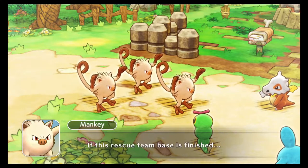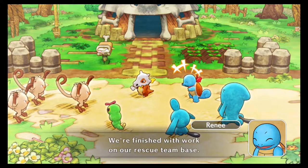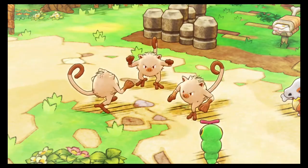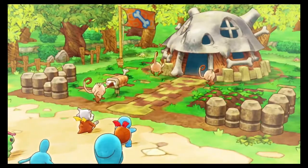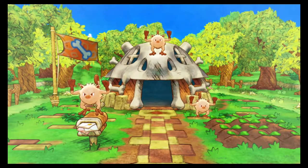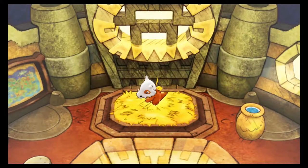Someone asks if the base being finished means no more peeled chestnuts. We're finished with work on the base — to the Manky gang, sincerely thank you for everything. But then they're about to destroy it! They just go and break it — stop that! As a result of everyone's desperate efforts, the rescue team base was saved. The Manky gang promised to keep from rampaging in return for more peeled chestnuts. They've returned to their forest, and that's how the chaotic renovation of our rescue team base came to an end.